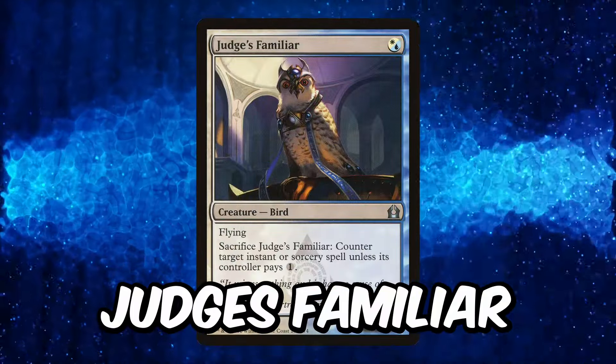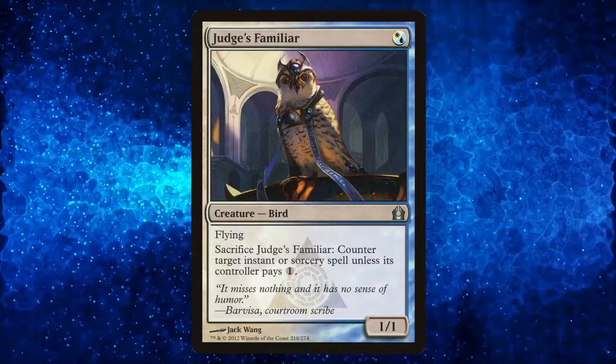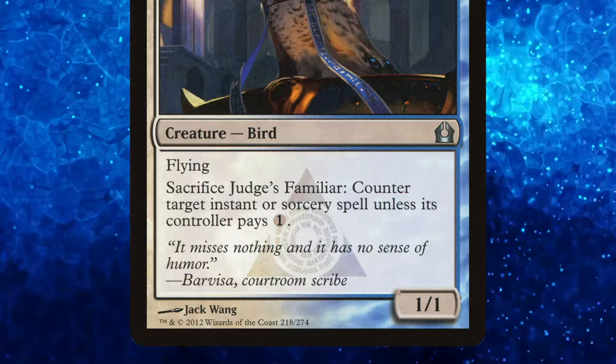Judge's Familiar is one of the newest downshifts from Ravnica Remastered. It's a 1-mana 1/1 flyer that can be sacrificed to counter an instant or sorcery spell if its owner does not pay one more mana. Being white and blue, it can fit into many archetypes, such as blue faeries or mono white aggro decks.